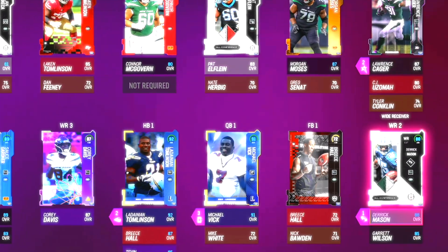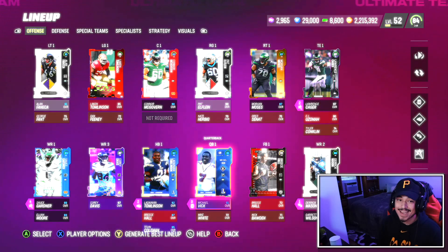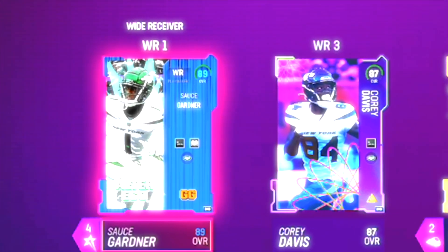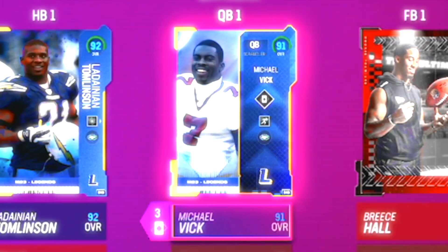It has been a minute, but the best possible full 50-50 Jets themed team has finally been updated. The team is now up to an 84 overall with an 86 offense and an 82 defense. This team is starting to get pretty usable. Some key additions to the team: Sauce Garner at the wide receiver position, LaDainian Tomlinson — obviously a big one — and we are still rocking with Mike Vick even though Ryan Fitzpatrick did come out.